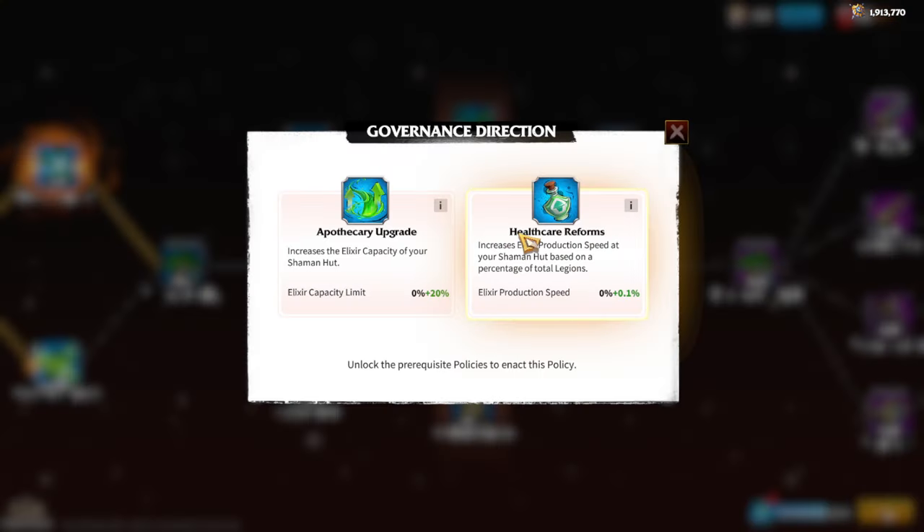From here we have a choice between Hypocrisy Upgrade, which gives elixir capacity limit up to 20%, and Healthcare Reform, which increases elixir production speed. I always choose elixir production speed because if you are online often and healing your troops regularly, production speed is much better than a higher capacity limit — that's my honest opinion.